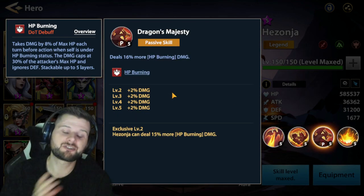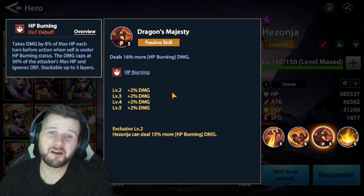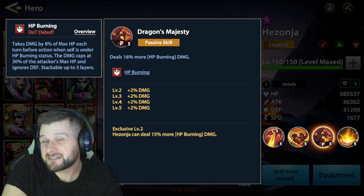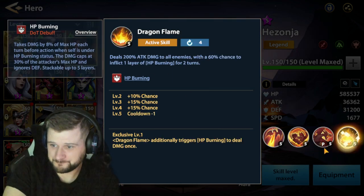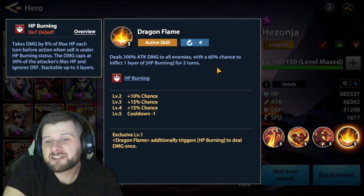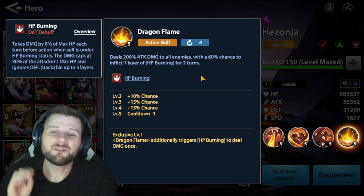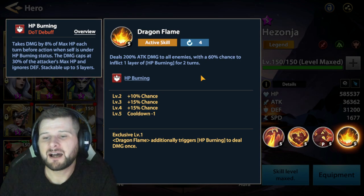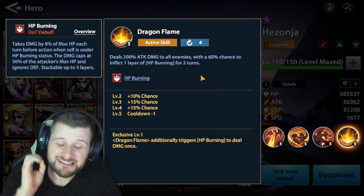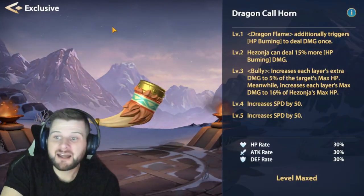His passive is what makes His Zhonya so wonderful — he deals 16% more health burning damage, going up to 24% when upgraded, meaning he deals more damage than other health burners. His final active skill, Dragon Flame, deals 200 attack damage to all enemies with a 60% chance to inflict one layer of health burning for two turns, and also explodes the health burn currently on the enemy — that is super strong.